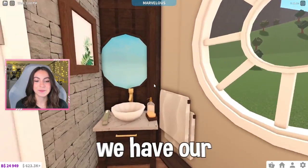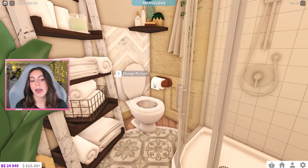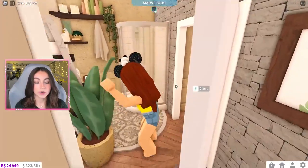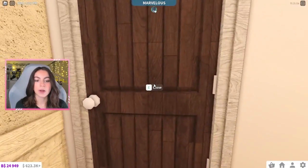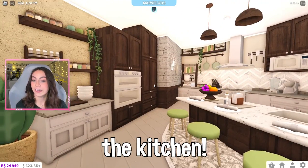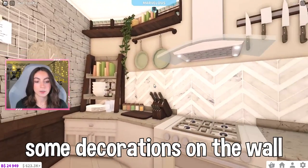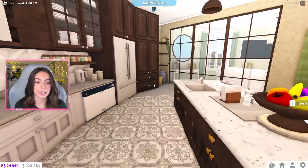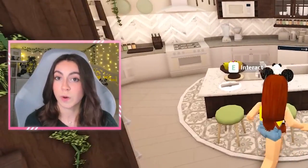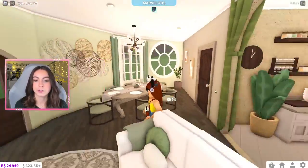Here is the bathroom — we have our very small sink and mirror, towels over here, a toilet of course, and a shower. It works, thankfully. If we want to get out we have to go through the bedroom. Here is the kitchen — we have lots of spices, the oven, some decorations on the walls, everything you need. We also have a bar, and the stools work perfectly fine — they sit straight. And that was the tour of my circular house.